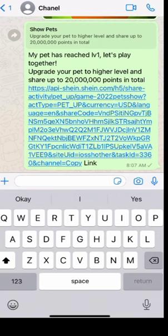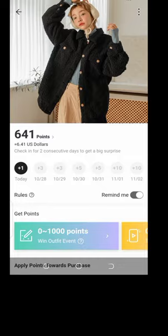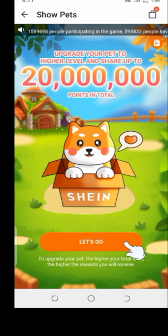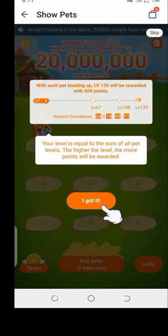With my second phone, I clicked on the link. I can see I already have about six dollars on that account — that's not my main account. I clicked on the game to see if inviting myself would earn money. I clicked 'Let's Go' and it got really interesting — they said my level equals the sum of all pets.